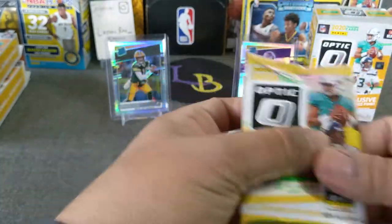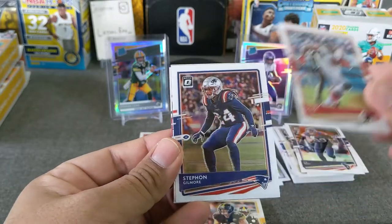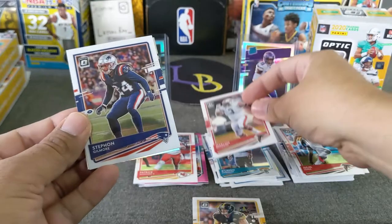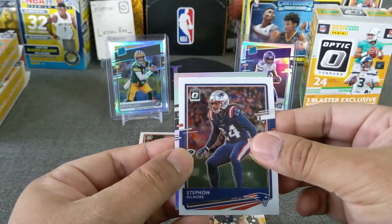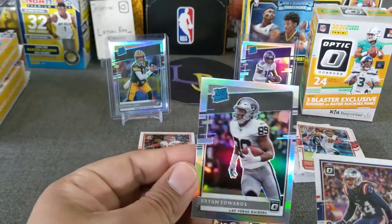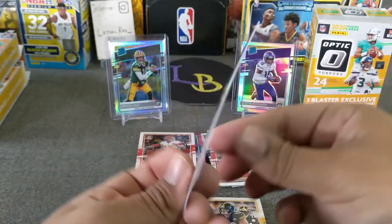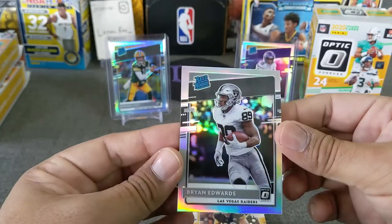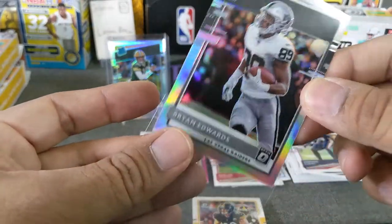I hope we don't get fooled and it's not an auto — hopefully it's a nice auto. Julio Jones, Stephon Gilmore. Another rookie — Martin Davison. The rated rookies have been very short-printed here for us. Rated rookie — Brian Edwards, hollow. Very nice, not bad. I believe this is the tight end — someone can correct me if I'm wrong. Very nice little hollow, Brian Edwards.